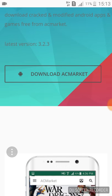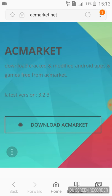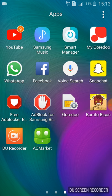You just have to press download AC Market and after some time it will be downloaded. I'm just gonna go back really quick and show you the AC Market app — it looks like this.